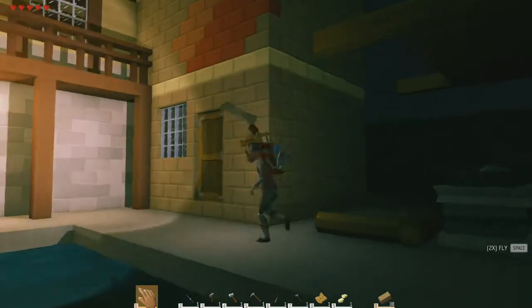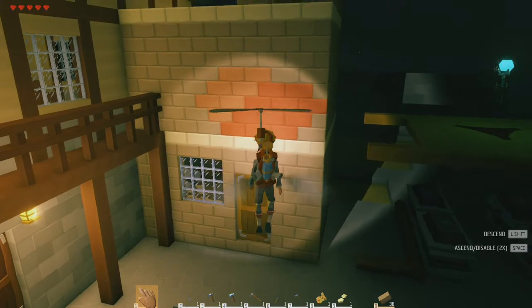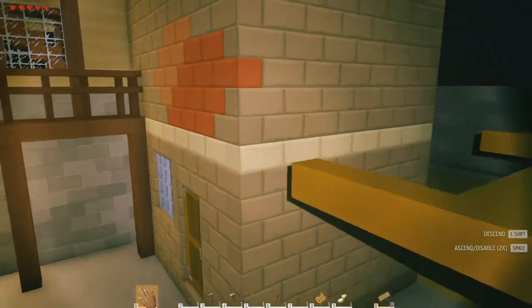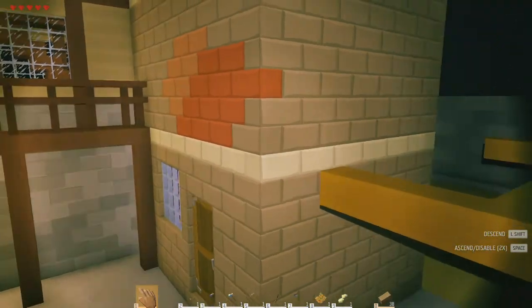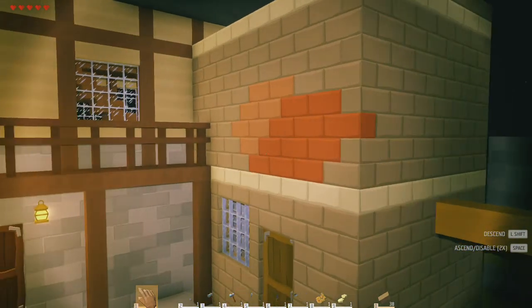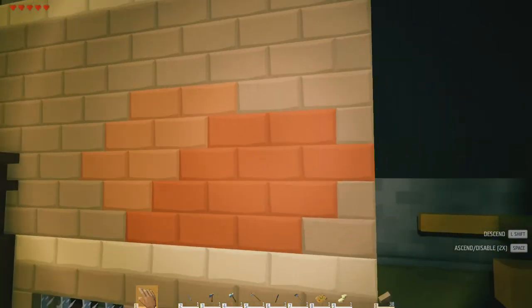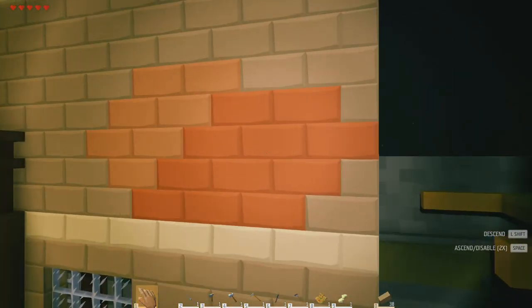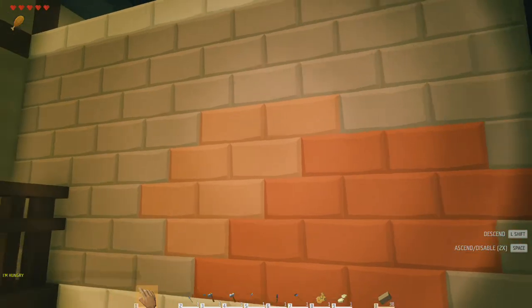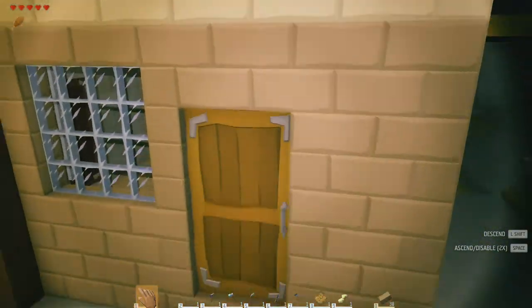Welcome back. I think we've figured out the colors we're going to use. It's kind of hard to see at night, but it's like an off-white with a little yellow hint — it almost looks like sandstone but apparently it's more towards flint. Then we have this orangey-red texture and then a copper color up here.